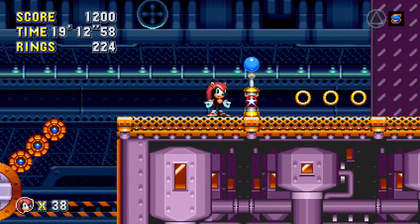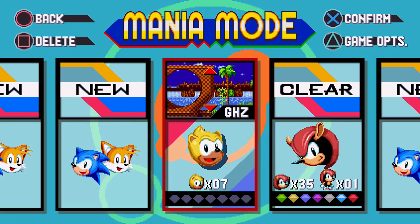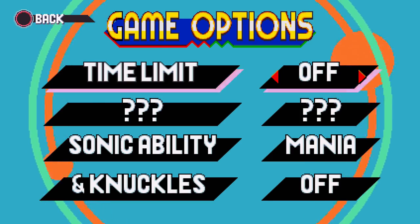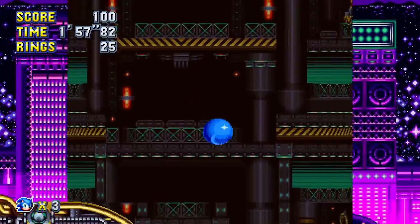The ability to disable the 10-minute timeout is a welcome addition, but it's clearly not the intended way to play the game, given you must manually disable the timer every time you return to the file select menu, which is pretty annoying. And the reworked fight against Metal Sonic?